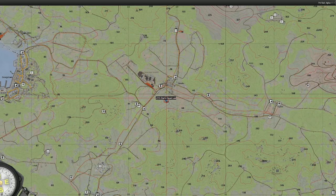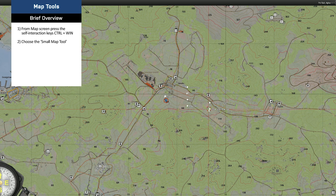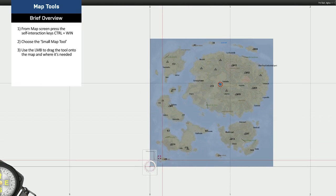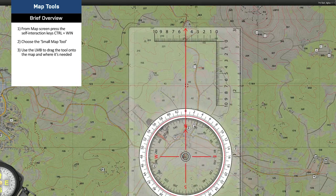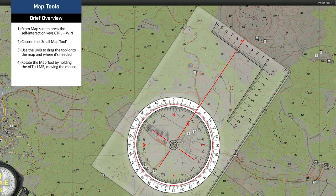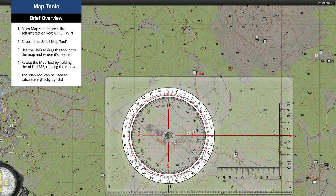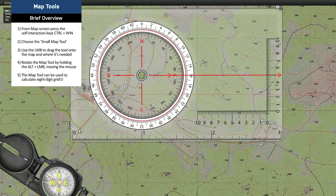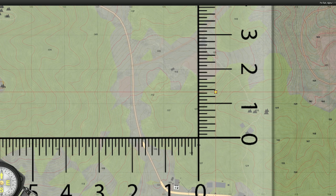ACE 3 includes a map tool that is included in the player's inventory. How to use this invaluable tool is taught in another supplemental training video; however, here is a brief overview. Once in the map screen, press the self-interaction keys of Control and Windows, then look at the bottom left-hand corner of the map. Grab the map tool using the left mouse button — you can rotate it using Alt and the left mouse button. It can be used to calculate grid coordinates, distances, and bearings. Players can also gesture on the map using ACE 3; pressing the left mouse button will project a dot visible to other players.